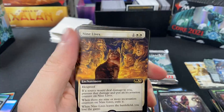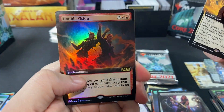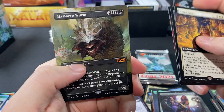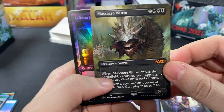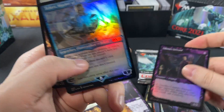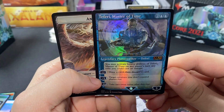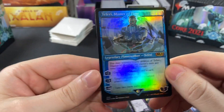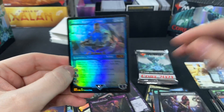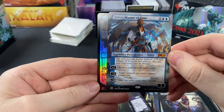Pack ten: Mountain, Nine Lives, Temple of Epiphany, Double Vision, Garruk's Gorehorn, Basri's Solidarity, a Massacre Worm — another Mythic, nice. Liliana's Steward, and then another Mythic: Teferi, Master of Time, number 290. The one we got earlier was number 281 so they are different versions — this one is a foil.